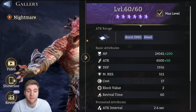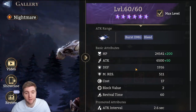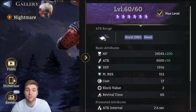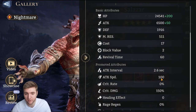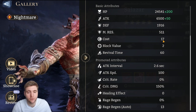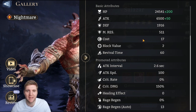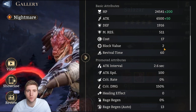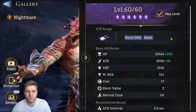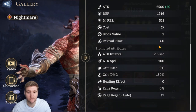Salazar does not just have high base stats — his toolkit is incredibly powerful and surprisingly diverse. The main benefit of having this high attack is that attack bonus gear will scale very well for him. His attack range is just a single tile; if it was more it would be ridiculous. His base attack interval is 2.6, which is fairly standard. His cost of 17 is kind of average, and block of two and rage regen at 13 are both standard. To summarize: fairly high base HP, very high base attack, and everything else is pretty standard.